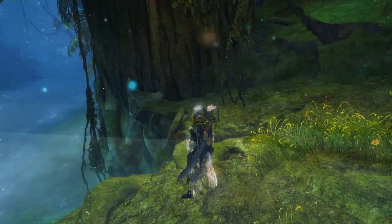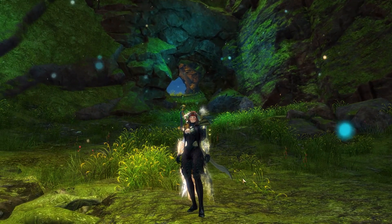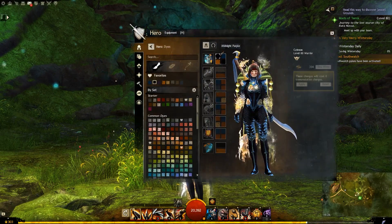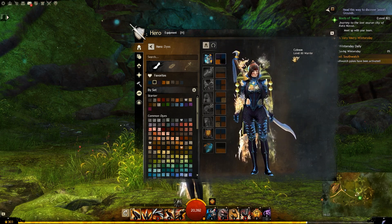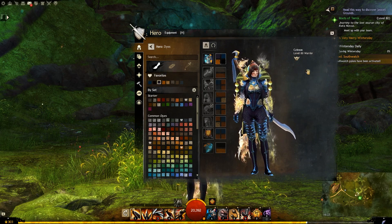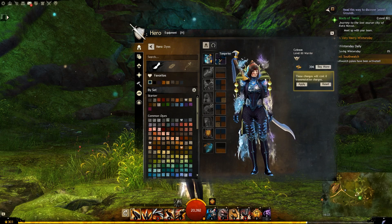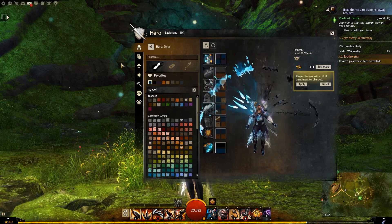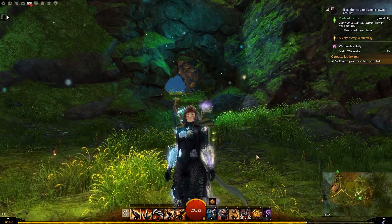Alright, let's move on to other races. Here is the outfit on a Norn. This is Shadow Abyss with an orange or yellowy color — Tangerine. And we also have Midnight Purple and Starry Night, which I always like that combination. I wonder what it would look like with Midnight Purple and Starry Night swapped. Now that's not bad.